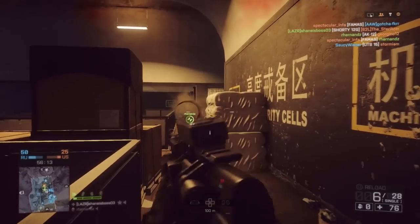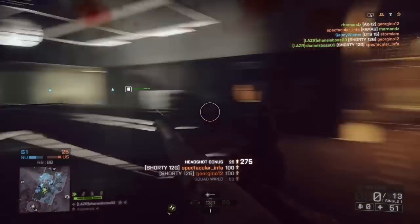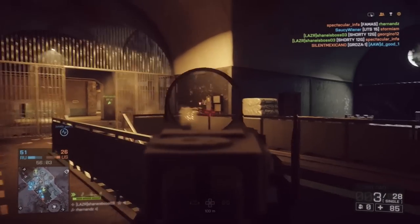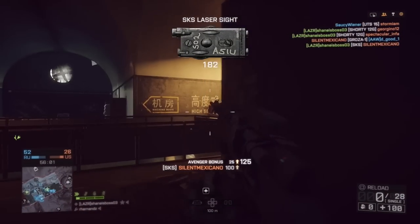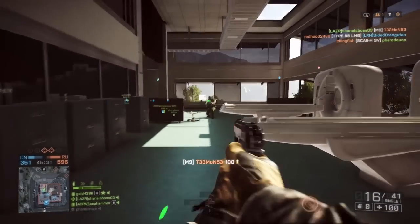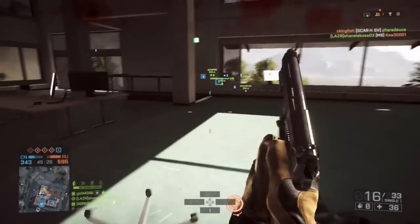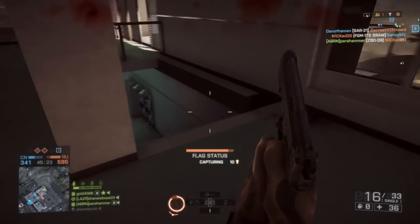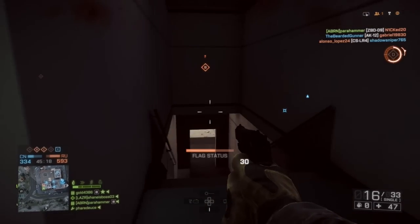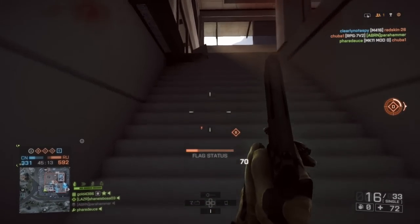Now transitioning into the secondaries — the Shorty 12G is a one-shot kill shotgun with only three bullets in the magazine, but if you need to switch to a secondary and get a quick kill it's really good. Next is the M9, probably the best semi-auto pistol with a large magazine. You can pull the trigger really fast on it and get a decent amount of kills. I generally don't recommend single-fire weapons that are three or four shot kills — they just don't compare to the G18, Shorty, or Deagle in terms of damage per second.